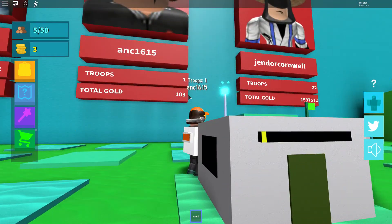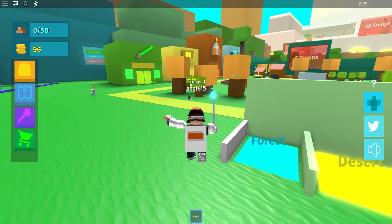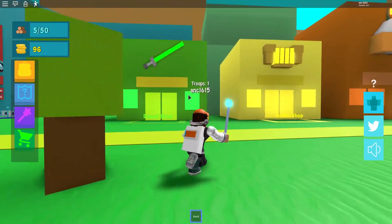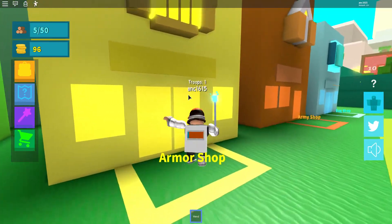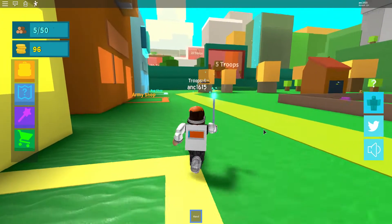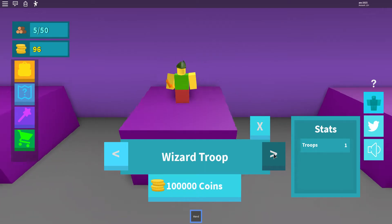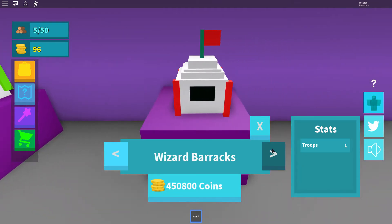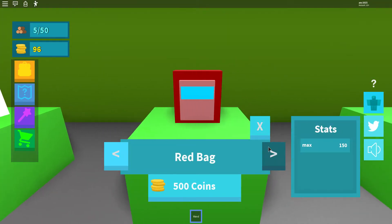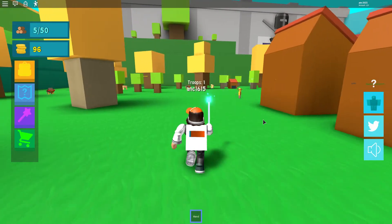He's moving pretty fast now, I do have to say. We have 96. We'll have to check what else we can buy — sword, armor, let's open the shop. So we can get armor for them, that's pretty good. Army — I'm assuming you buy people: archer, wizard, sword, bear, archer barracks. What's our barracks? Bag shop — let's just get a bigger bag. We still don't have enough for any of that, so let's keep going.